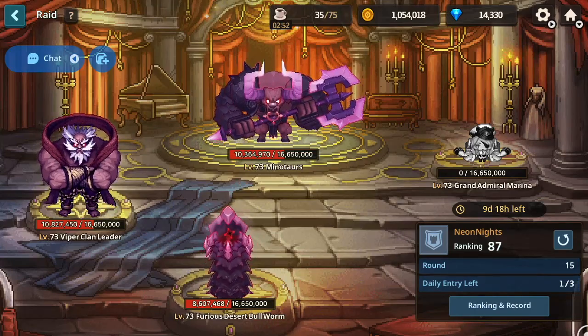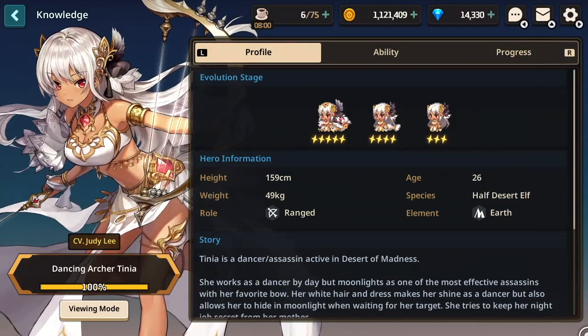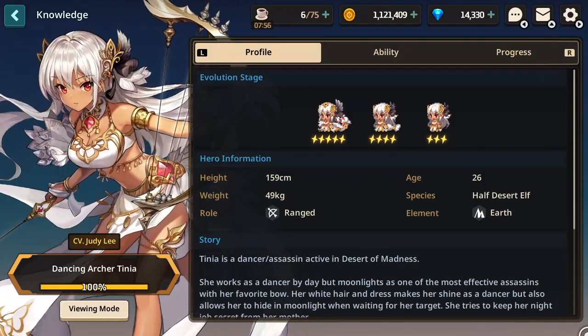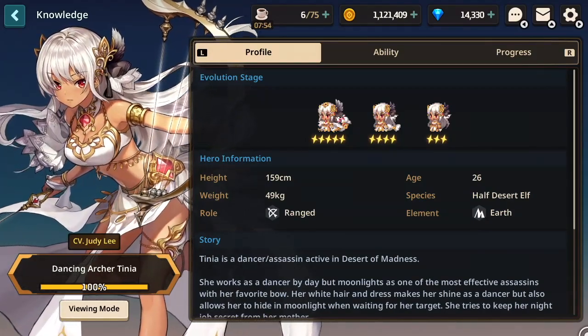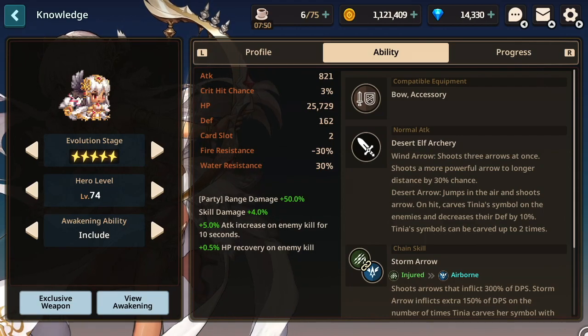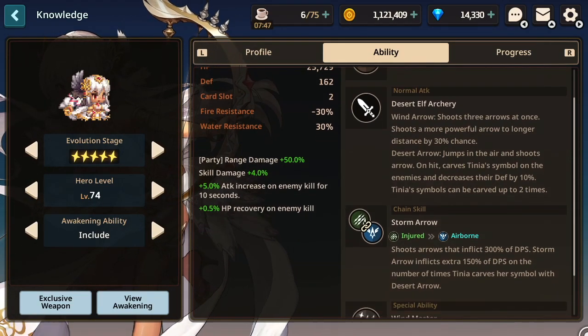Starting with Tinnia. I've sang Tinnia's praises in more than one video, and to this day she is still my favourite character to pilot when it comes to lead heroes, but the reason Tinnia is awesome for raids is 3 fold. Tinnia has a great party buff for raids, which is the ranged attack up party buff.